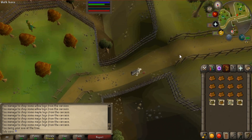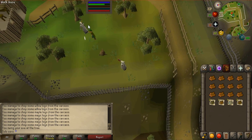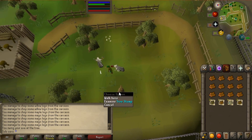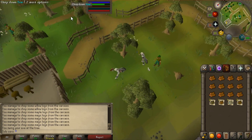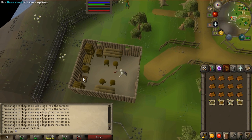That's not the end of the guild - you can go up here, and this is where the interesting part starts. There are five yew trees in here and the bank is right here. You just chop trees and go to the bank - that's it. No payments, nothing, not like some places where you have to give trading sticks.